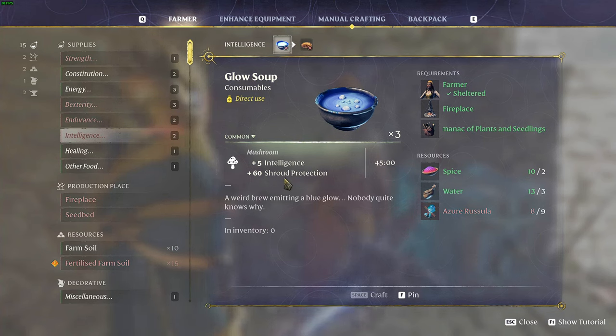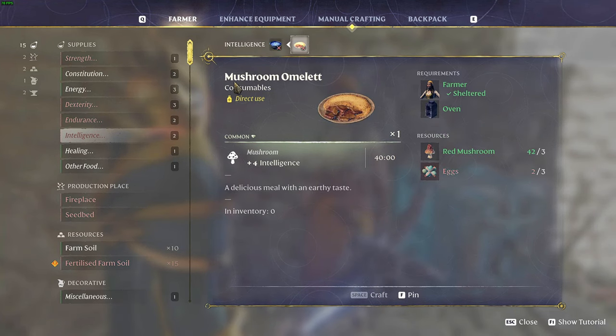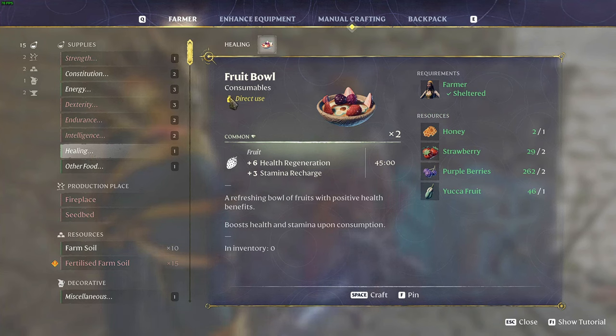For intelligence, the Glow Soup gives you five intelligence for 45 minutes plus 60 shroud protection — the resources needed are spice, water, and raw Azure Rosula. If you can't make the Glow Soup, the Mushroom Omelette gives you four intelligence for 40 minutes and requires red mushrooms and eggs.